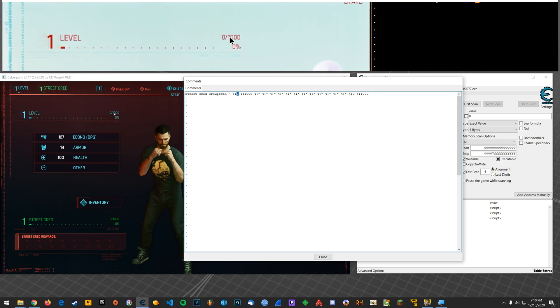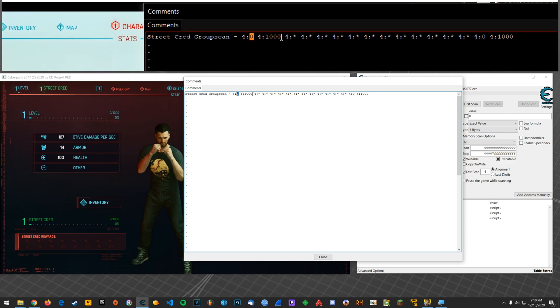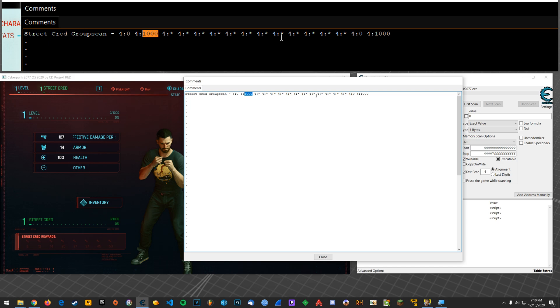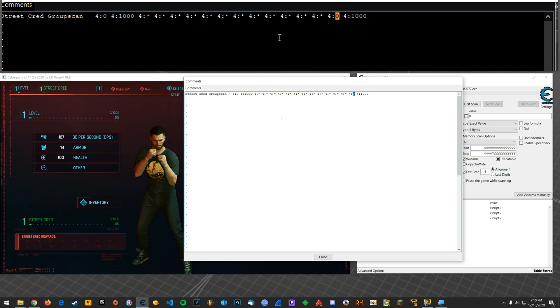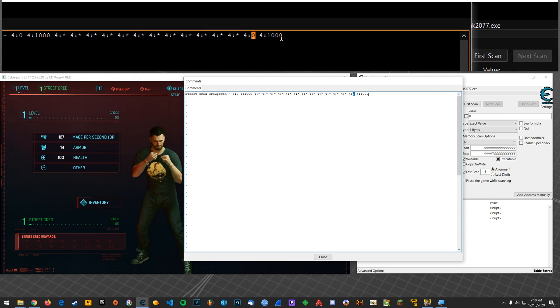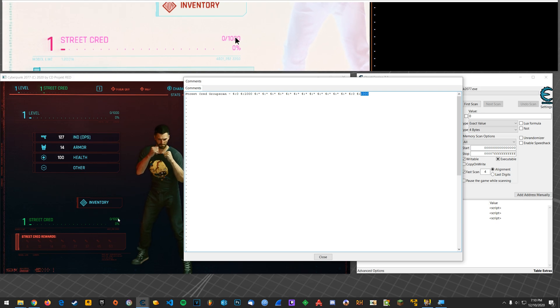If I haven't played far enough in the game yet to know what's really past this, so if there's a different number than a thousand here, this first thousand, replace it with that. Replace this thousand with this number. And then down here on the end, you're going to do the same thing. So this zero, you're going to make it whatever your street cred is. If it's zero, just keep it zero. And then the same thing with the thousand, if this happens to be a different number for some reason.